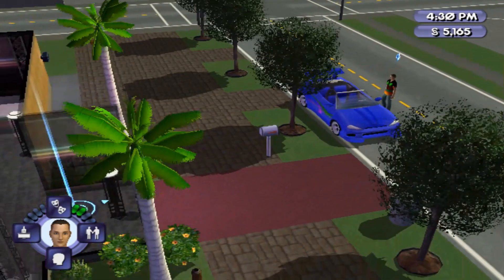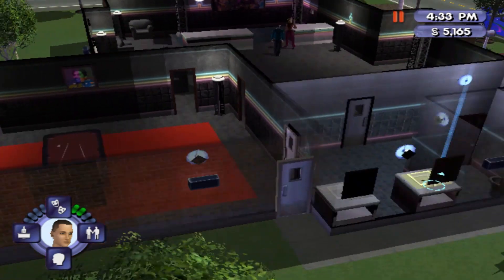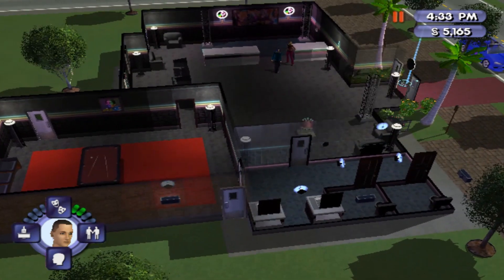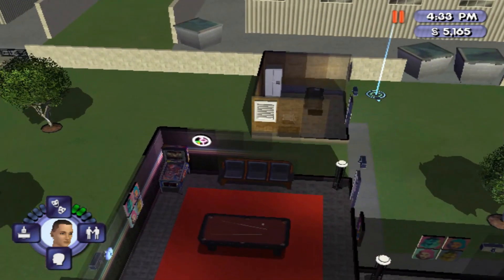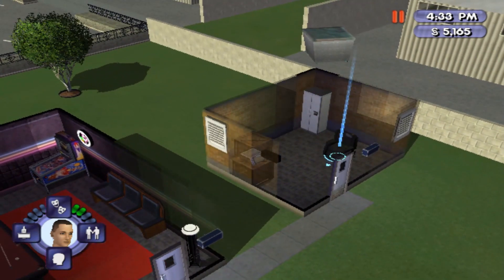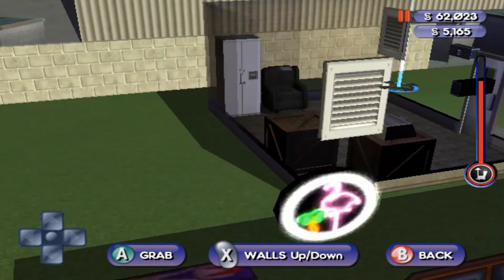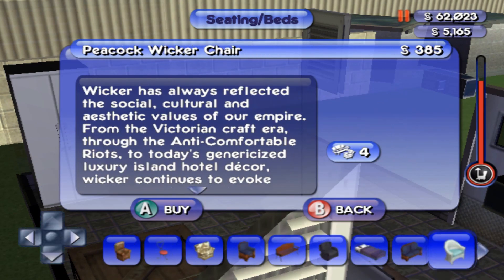I need to improve Creative and Charisma. Let me pause with the L button. There's a red pool table — is there even a place to sleep in here? I really don't understand where they sleep. That's weird. I'm just going to move this chair here. Do I put a bed in here?